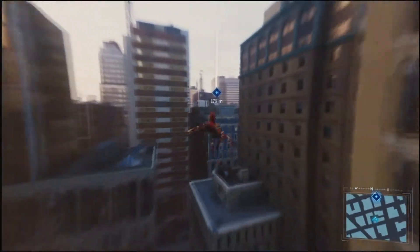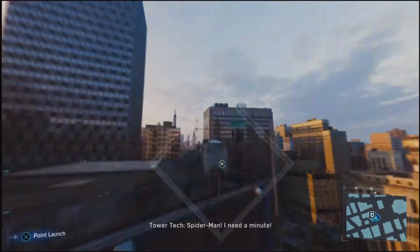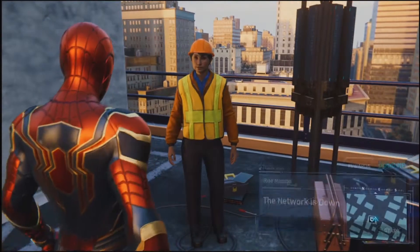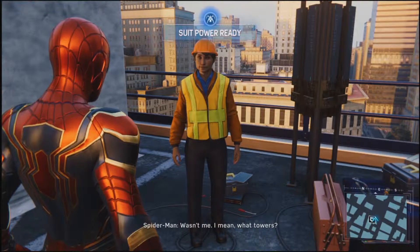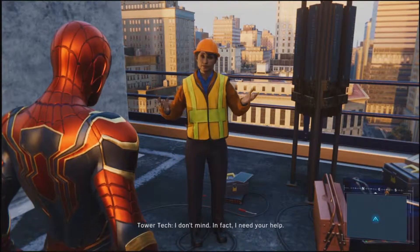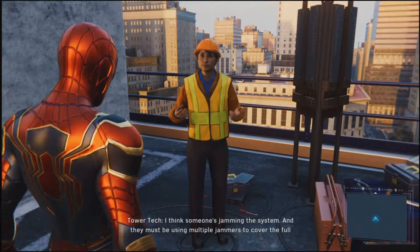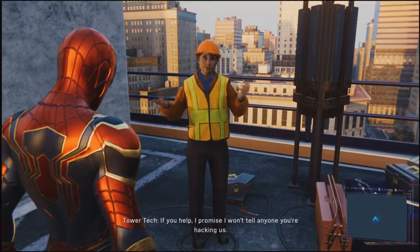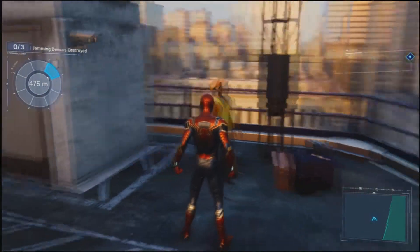I think the only boss we've seen so far is Tombstone. I can't really class Taskmaster as a boss. But Tombstone is actually taking down. Look, I know you've been hacking into our crime system towers. Wasn't me. I mean, what towers? In fact, I need your help. I think someone's jamming the system, and they must be using multiple jammers to cover the full frequency range. Could you take a look? If you help, I promise I won't tell anyone you're hacking us. I prefer to call it sharing, but sure. So she's kind of blackmailing that.